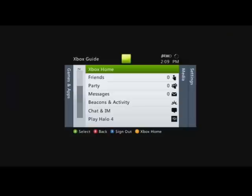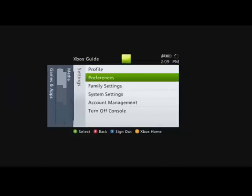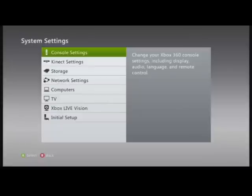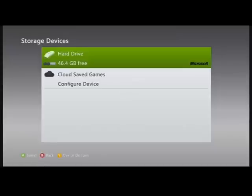In your Xbox, you're going to go over to Settings and come down to System Settings. Press the A button. From here, you're going to go down to Storage, hit the A button, and you're going to be at Hard Drive. Hit the A button.